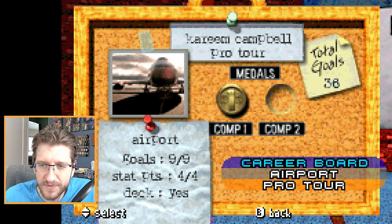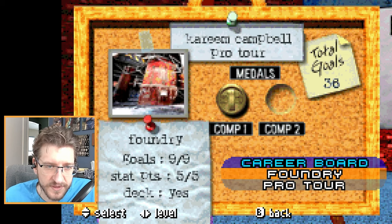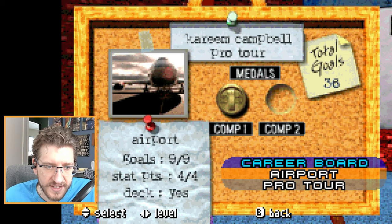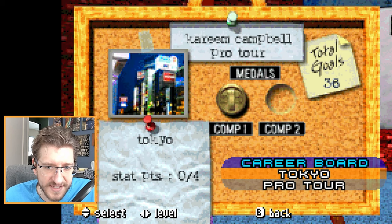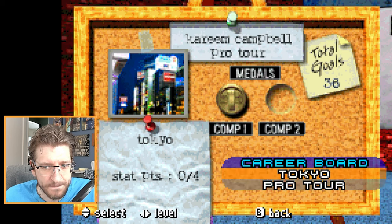Stat points: four out of four — that's the airport. Airport stats: four out of four. In LA, stats: zero out of four. In Tokyo, of course. Five, five in the foundry. That's it — I have all the stats except for four. I don't know what Pro Tour is, if we're being honest here. Stat point zero, four in Tokyo in the Pro Tour.